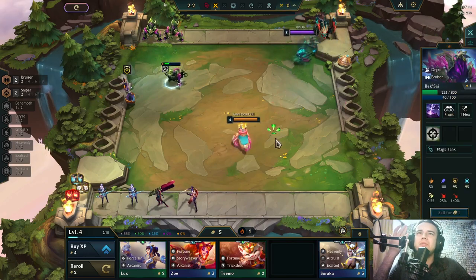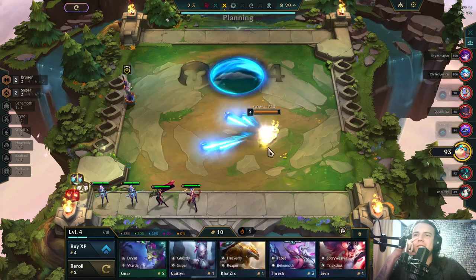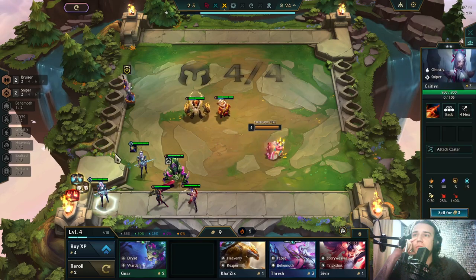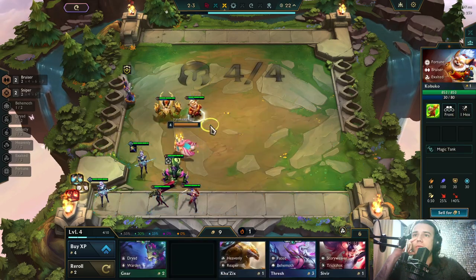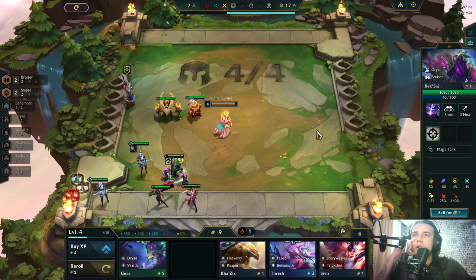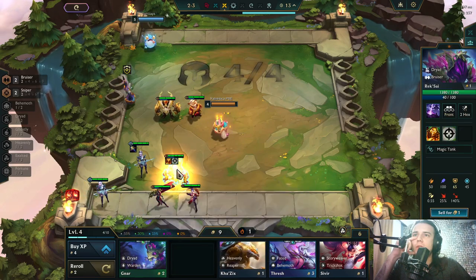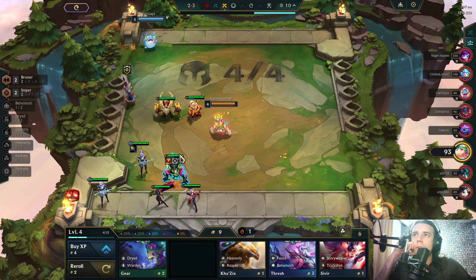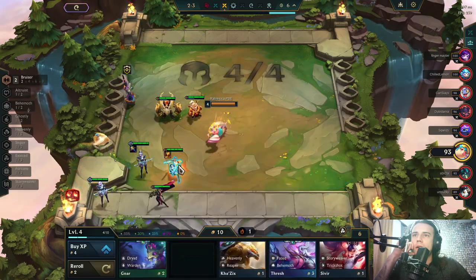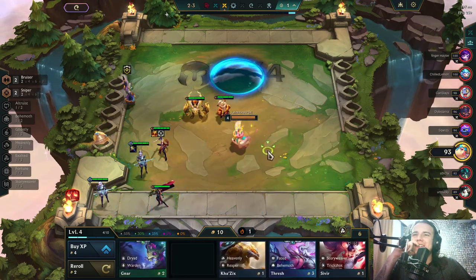What the heck did she do — she did not attack! Okay, free three-star Caitlyn — that's all going to be free. Do I let him have this? Yeah, I will sell her anyway. Actually, I let everyone have it — that will be crazy.